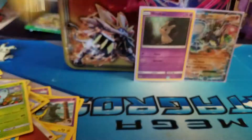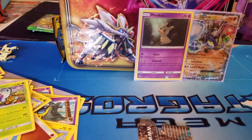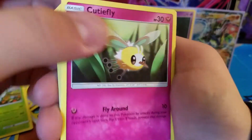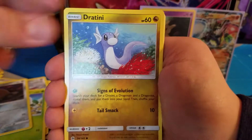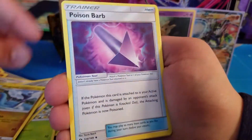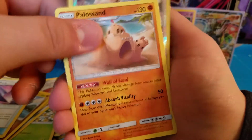Alrighty then, let's break this one open. Let's go. We have a Cutiefly, Skarmory, Bounsweet, Diglett, Dratini, Fighting Energy, Charjabug, Dragonair, Poison Barb, Reverse Holo Herdier, and a Pile of Sand.